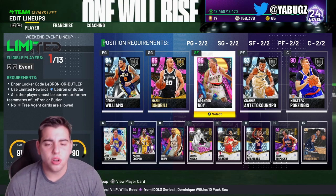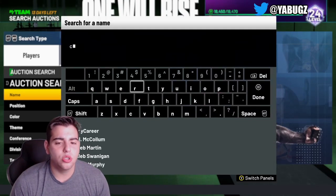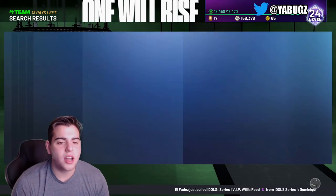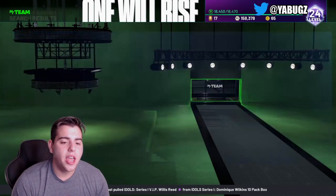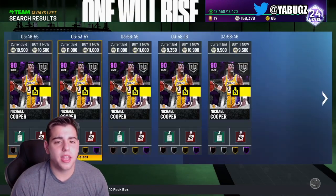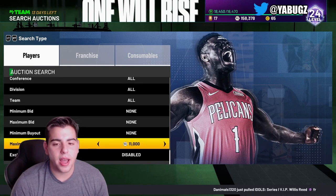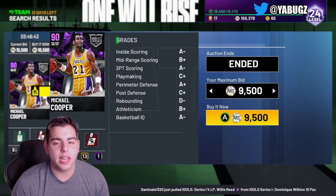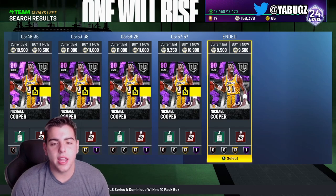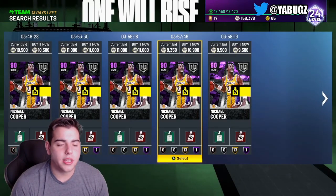Let's talk about this glitch that has single-handedly ruined NBA 2K21 MyTeam, especially the auction house. On Fridays, which is usually the best day to snipe because they drop the best content, there has been an auction house glitch that has not been fixed. As you can see right here, Michael Cooper for 9,500 — if you were playing yesterday, there were about 50 Michael Coopers up for 7k and they were all bought out. This glitch is absolutely ridiculous and has ruined the game.